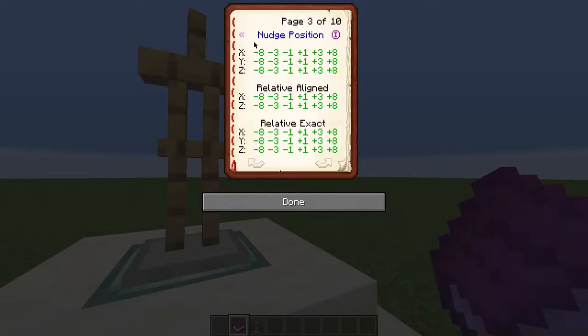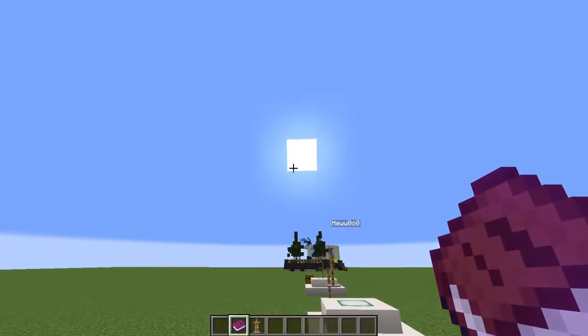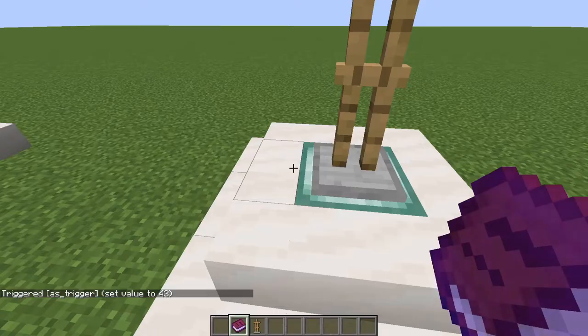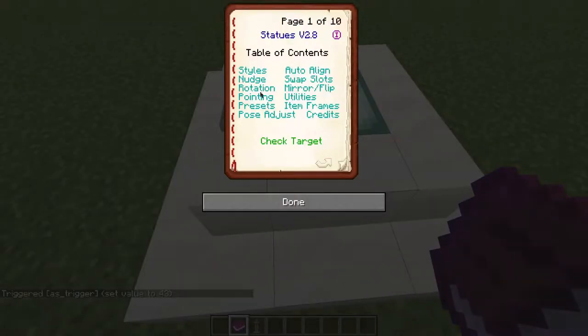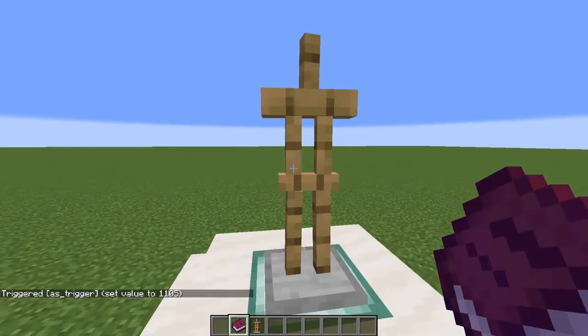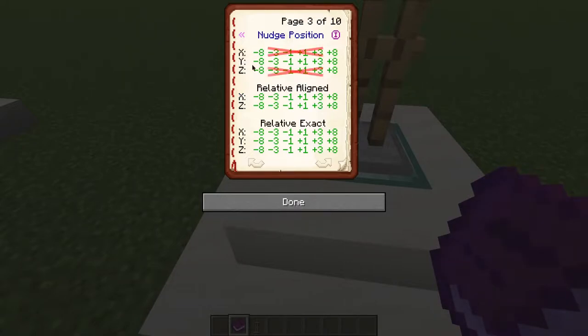And we can display name tags on armor stands. Next, if you want to move the armor stand, you can use nudge. The top X, Y, and Z represents the X, Y, and Z axis in relation to your world. Whereas the X and Z axis in the middle represents the X and Z axis relative to where the player is standing. For instance, now the sun is in the east, which is the positive X axis, so if I use positive X it will move towards the sun. You would most often use the Y axis for the top row and the X and Z axis in the middle rows. You would rarely use relative exact except in very niche cases, which I will discuss later in the video.